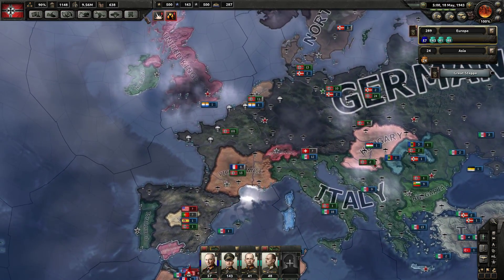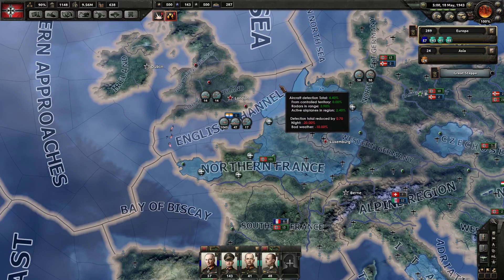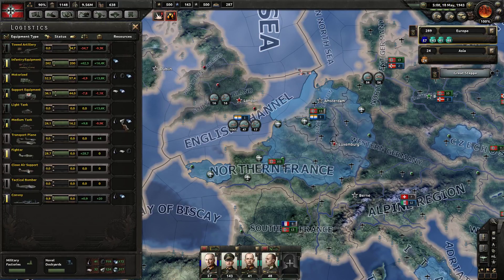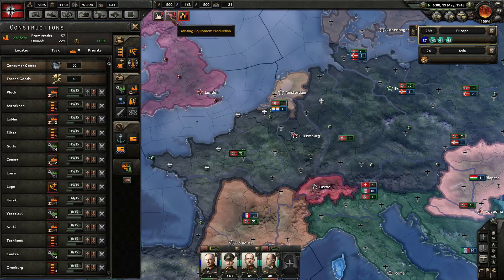Right now we're on occupation duty, and the second thing we're doing is trying to secure the English Channel from the enemy. In the past couple of days, the enemy has lost 4,300 fighters and we've lost 3,100. We're producing 28.7 per day. It's May 1943 and we're working on a lot of industrial tech and nuclear tech right now.